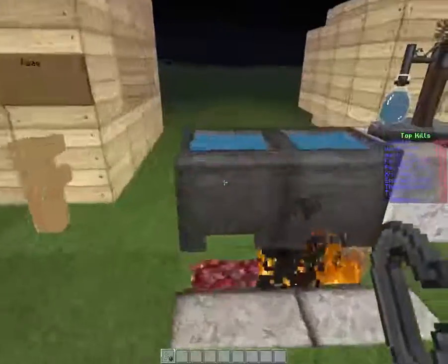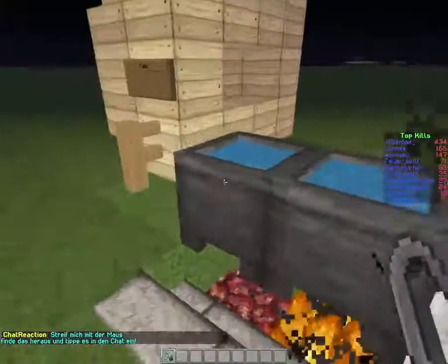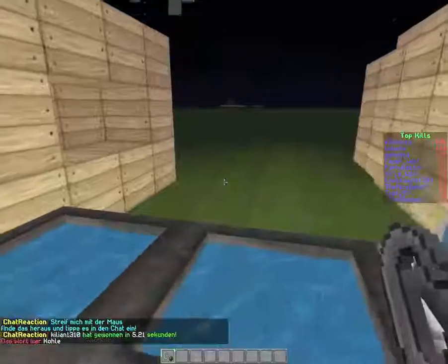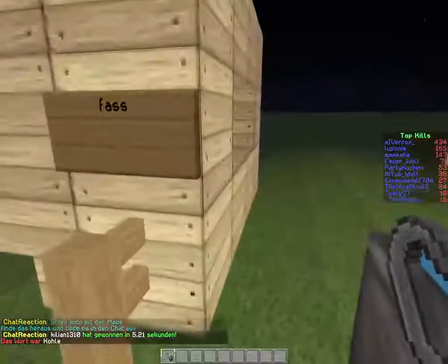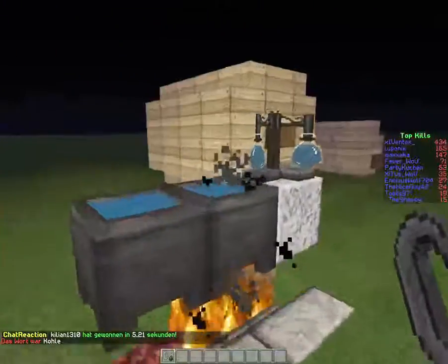Hi and welcome to another plugin tutorial for my server Starreams. Today I want to show you the Brewery plugin, which is a really awesome plugin that allows you to brew your own alcohol and then drink it and lie around drunk in the streets.